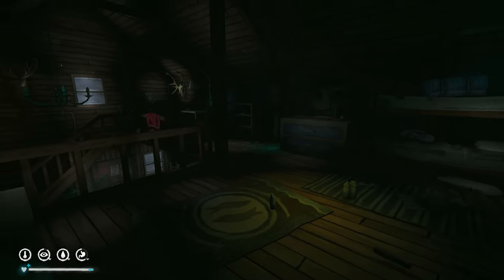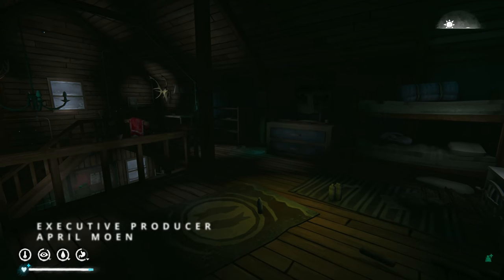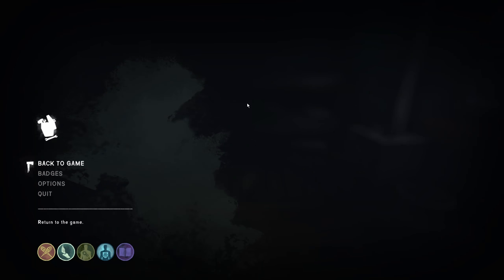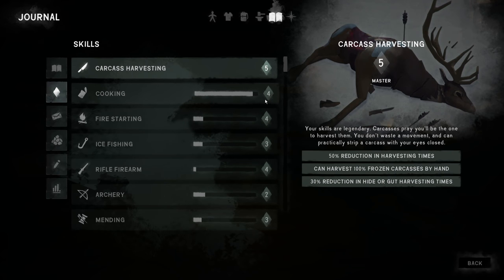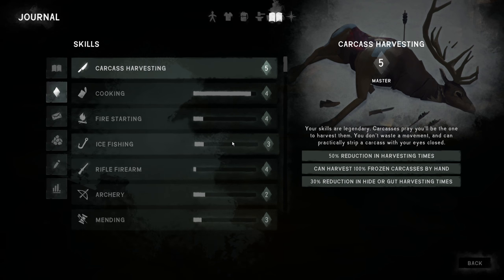Good morning everybody, welcome back to The Long Dark Stalker custom season 1, episode 59. This is what we've got to do: carcass harvesting is at 5, cooking is very close, fire starting we're getting closer, rifle firearms pretty good, we need to improve our ice fishing.